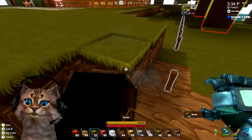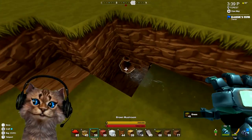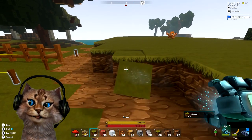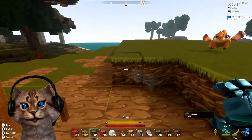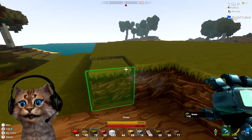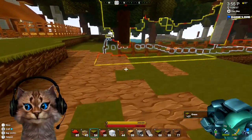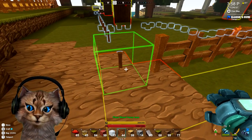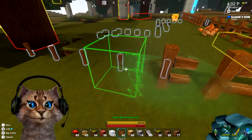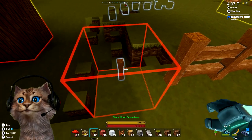There we go — it's saying it's blocked. Let's pull these blocks out. I suppose I should have cleared first — not a bad idea. We'll put some slopes here to make it like a little hill that slowly comes down from the house. What does it say we're missing here? We need to put a fence post — we'll do that.